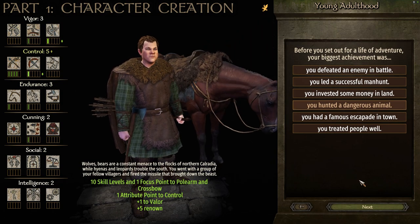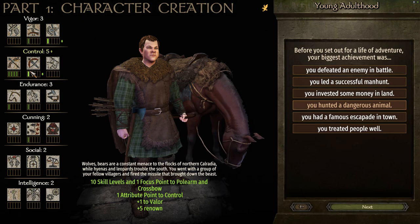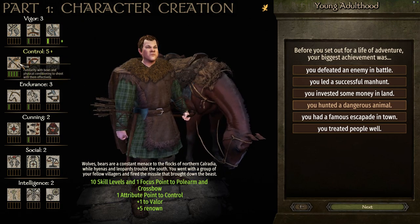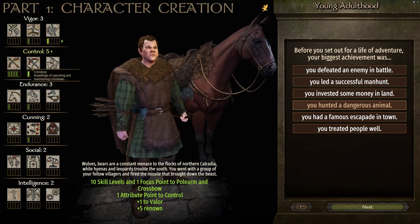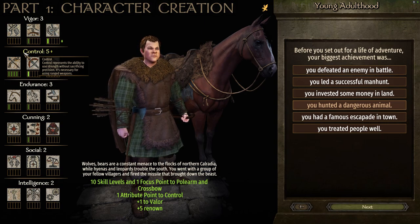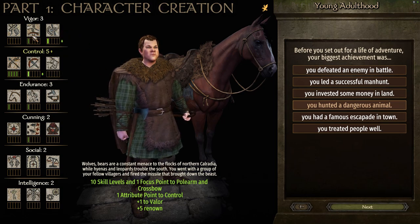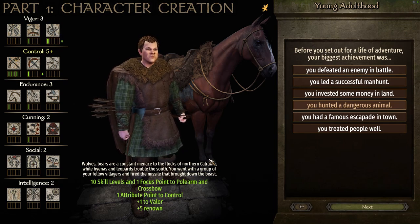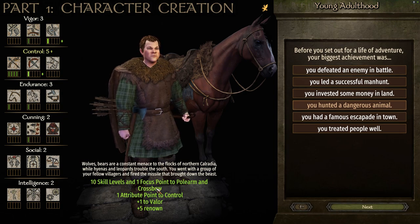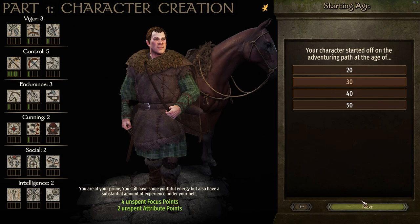Before you set off for a life of adventure, your biggest achievement was you hunted a dangerous animal. The only downside is that it wastes the focus point on crossbow — I wish it gave you the option to put it in bow instead so we could max out our bow right off the bat. But at least it gives us the extra attribute point for control, bringing our control up to five. It also gives a polearm boost, which again I'd rather have in two-handed, but a lot of people like to use polearms as archers anyway. So we get 10 skill levels and one focus point to polearm and crossbow, one attribute point to control, plus one to valor and plus five to renown. Then finally we start at the age of 30 and begin our game.